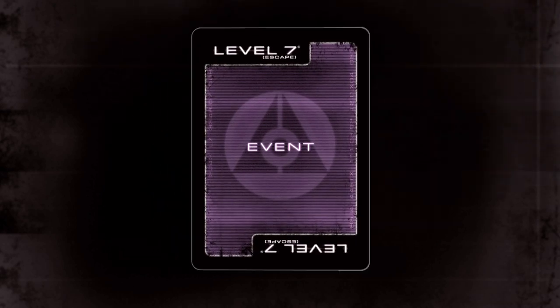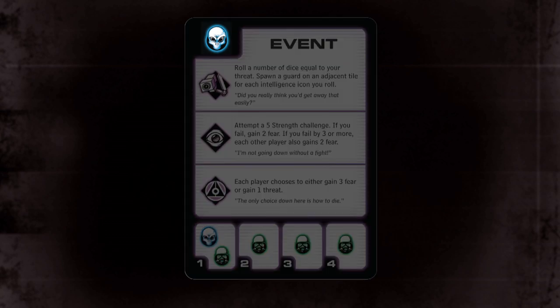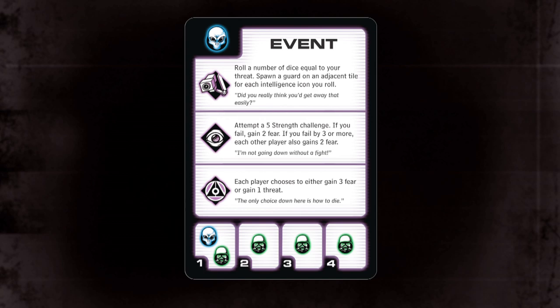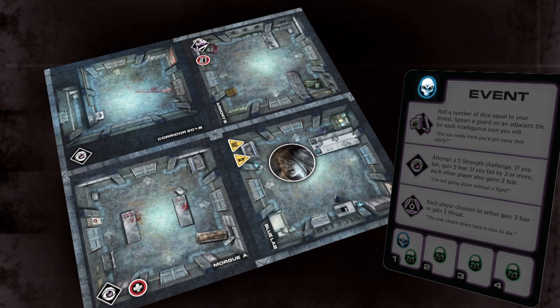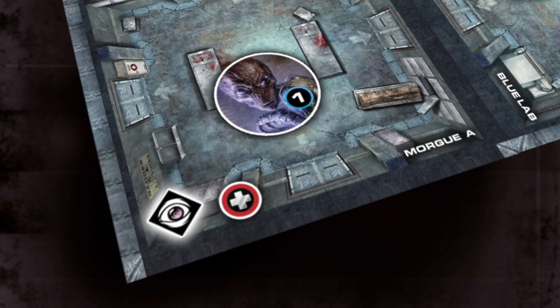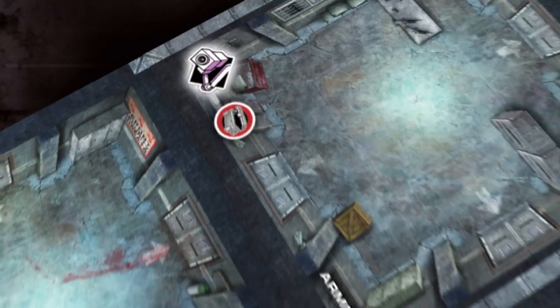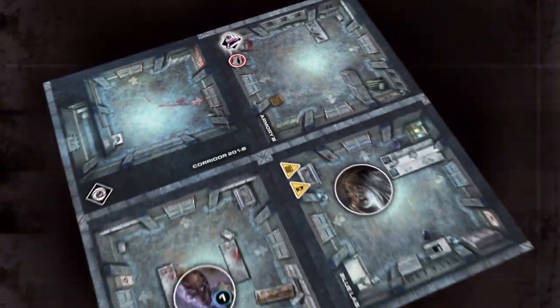Event cards are divided into three parts: spawn, event, and enemy activation. When resolving an event card, you follow the steps in order from top to bottom. First, spawn the enemy type whose icon appears in the top left corner of the event card. When spawning an enemy, take the one with the lowest number from the reserves and place it on the appropriate tile closest to you. Clones spawn on fear icon tiles, and guards spawn on security icon tiles. If there is no appropriate tile available, do not spawn that enemy.